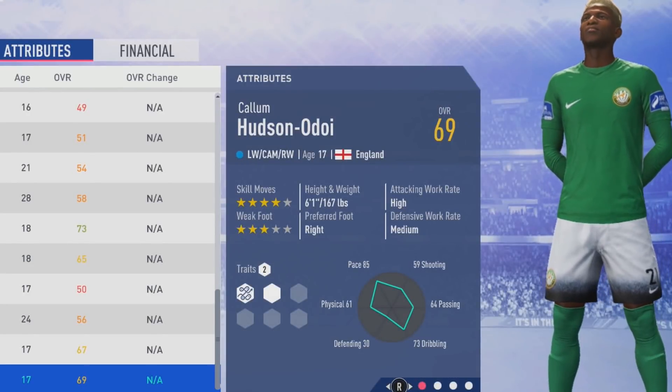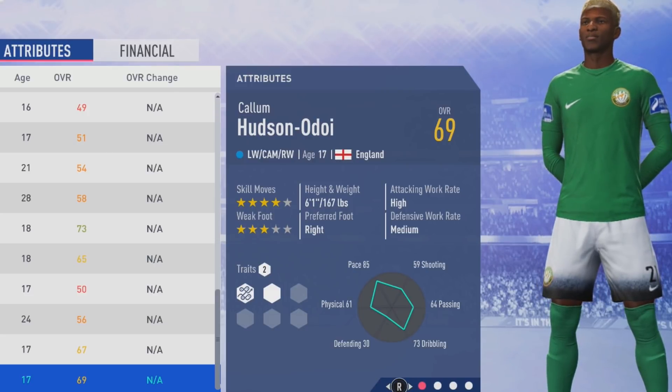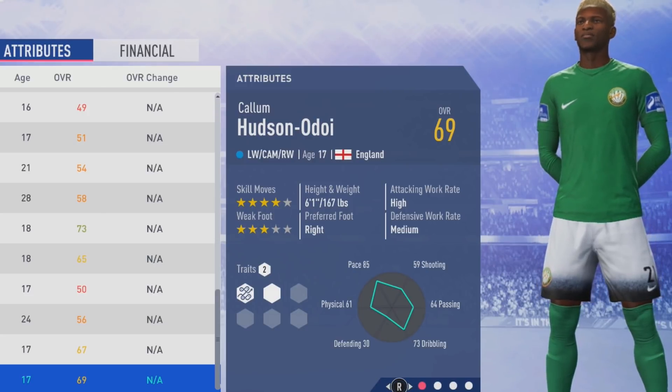Welcome, Chalupa Lovers, to this player test route looking at Callum Hudson-Odoi. The 17-year-old left winger starts at a 69 overall with 4-star skill moves and 3-star weak foot. He is 6'1, right-footed with high/medium work rates.